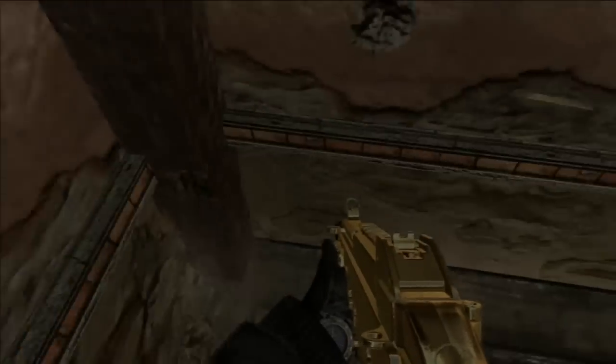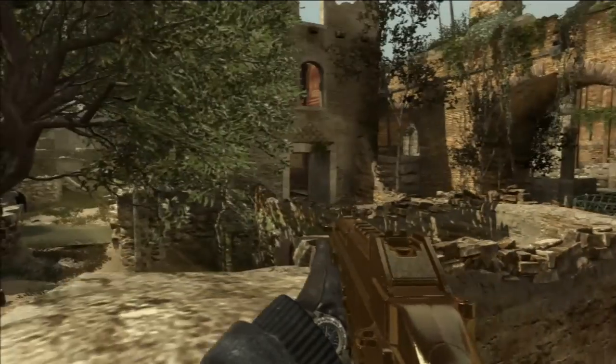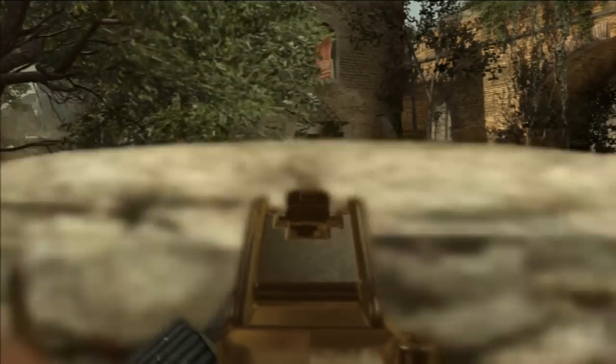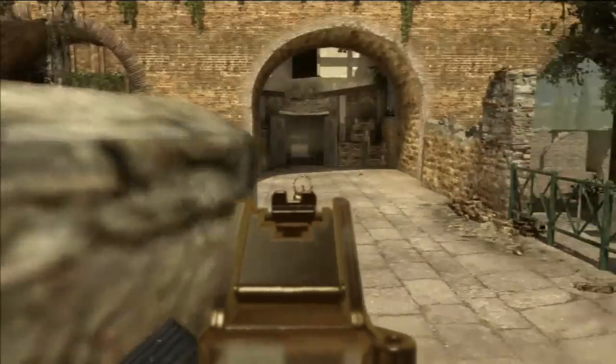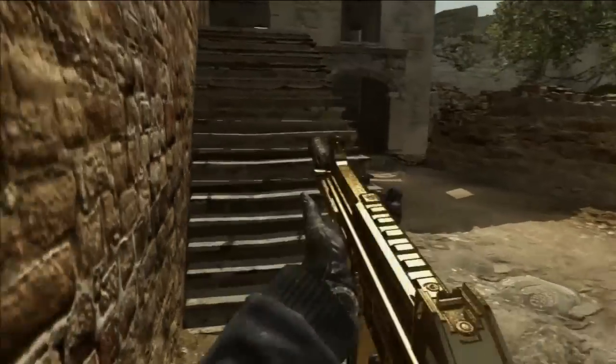Right here we have the little cube block things — they provide okay cover if there's someone in that little corner and that cubicle building tower, whatever you want to call it.